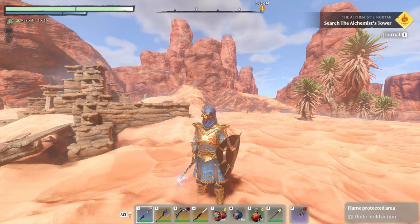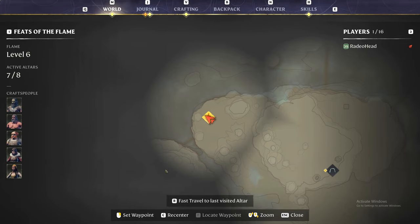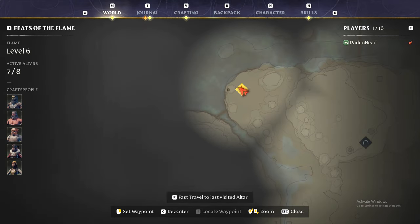Hello everyone, Grandpa here. Today we're going to look at how many different items we can get from one chest over and over again. We're on the map just south of Zephyr — you can't see it here, but Zephyr is just up here and Deep Cut is down here.